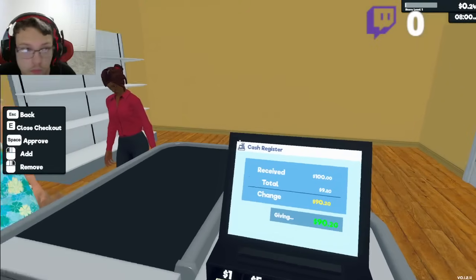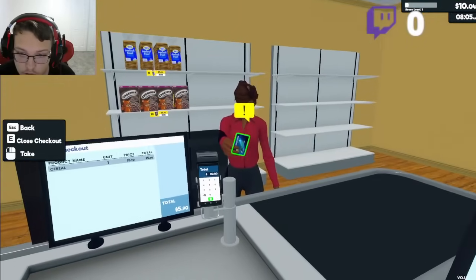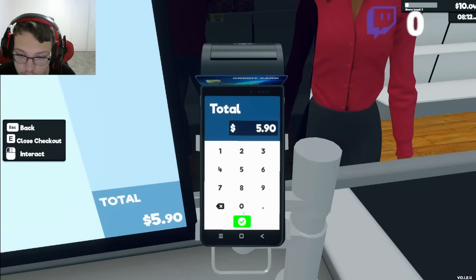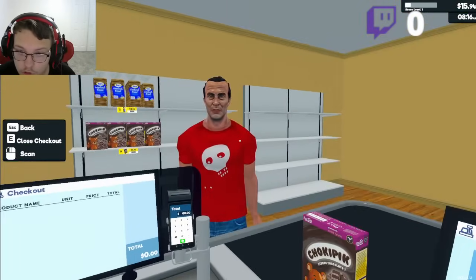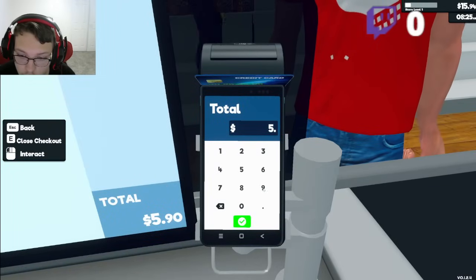How'd I give it to him? Oh — space. Okay, space. Card, okay. $5.90. Serial, okay. $5.90, $5.90.